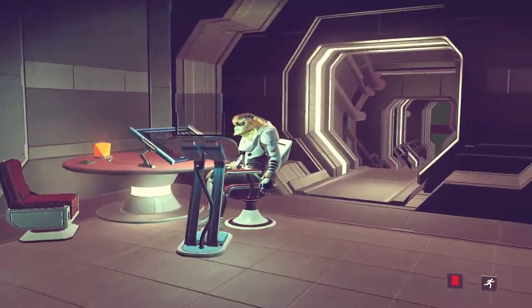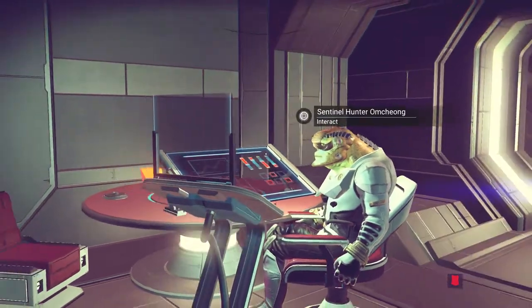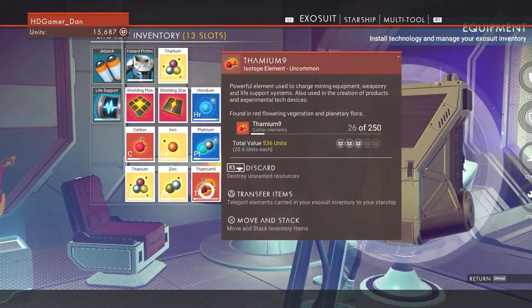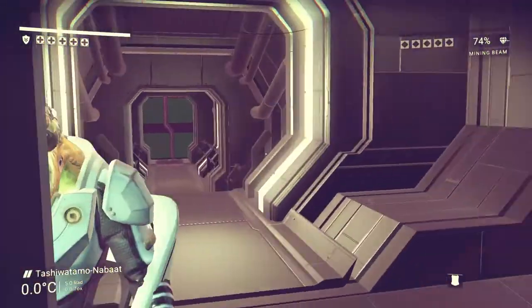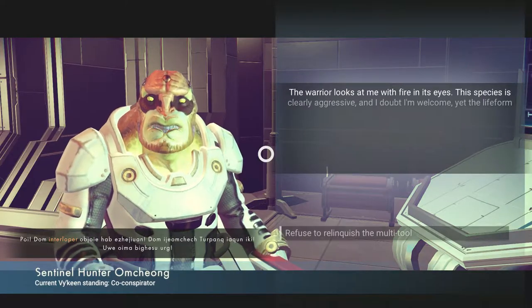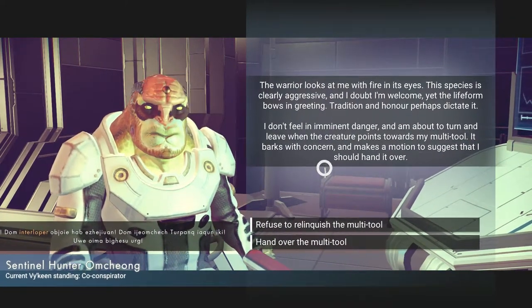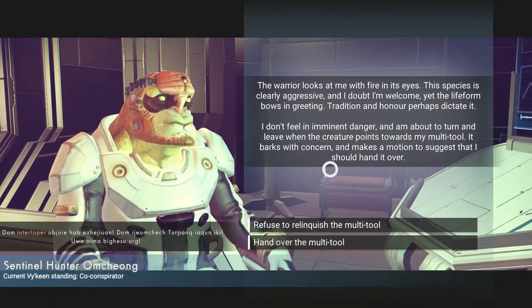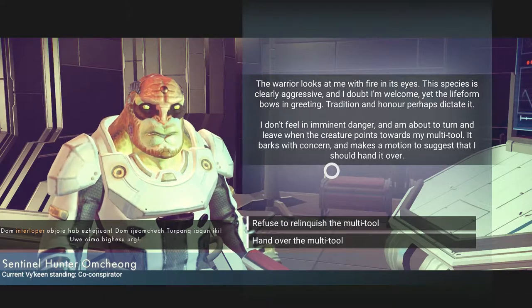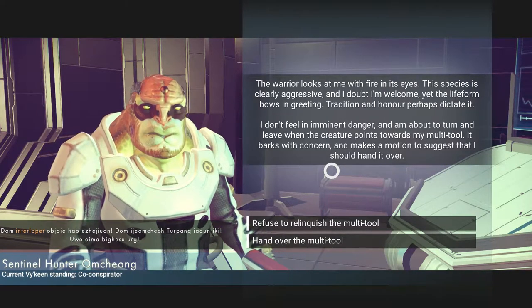Oh hey — there's another one of these alien beings. It's a bit weird looking. Let's interact with it. It's a Sentinel Hunter. We only know one word — 'Interlooper.' The word looks at me with fire in its eyes. The species is clearly aggressive, and the life form bows in greeting — tradition and honour perhaps dictate it. I don't feel imminent danger, but I'm about to leave when the creature points towards my multi-tool and makes a motion suggesting I should hand it over.